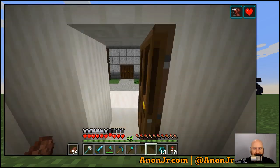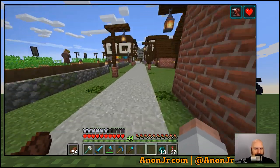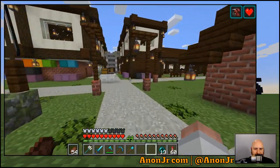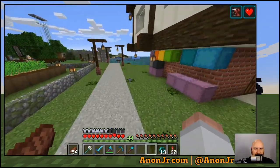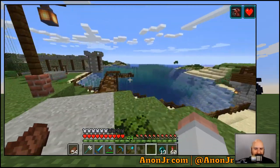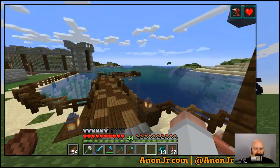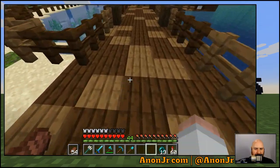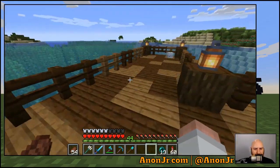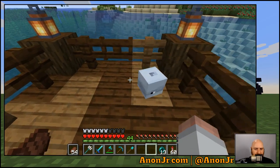I started thinking about throwing down some blue carpet or something, but nothing fit right, so I went with the end rods. I went all over this place — I'm sure there might be that one spot I missed, but it's not for lack of trying. Everything does seem to be as lit as it can be. I roughed up the dock a little bit so it'd have a slightly different texture.